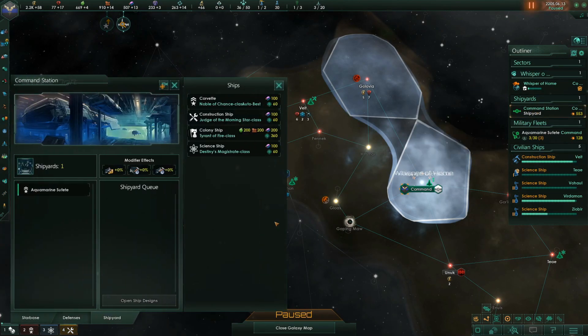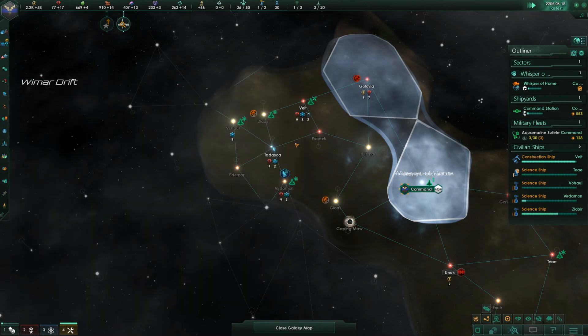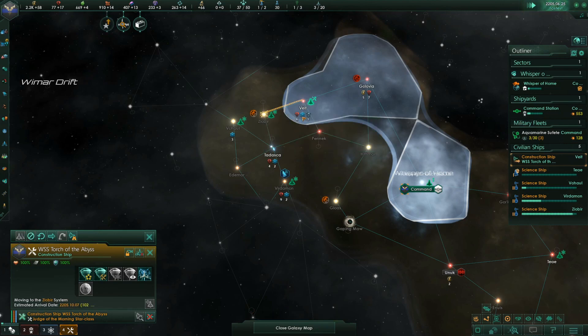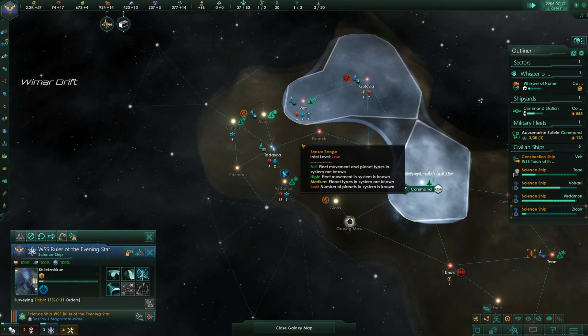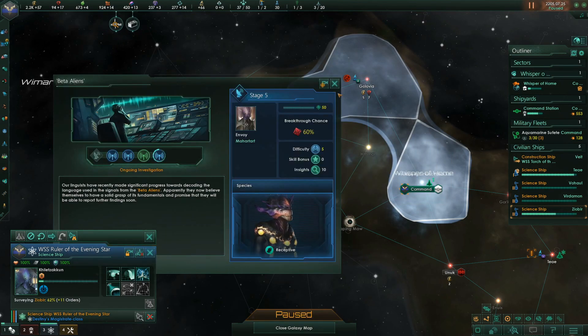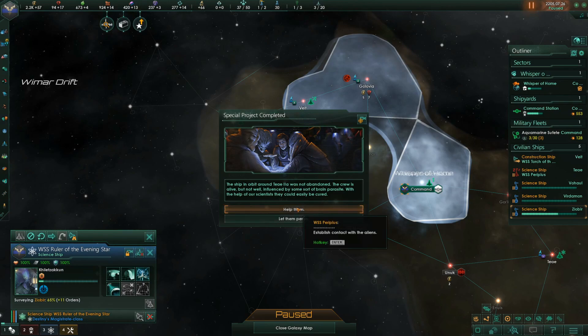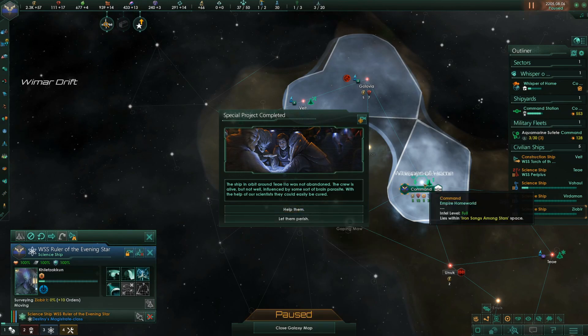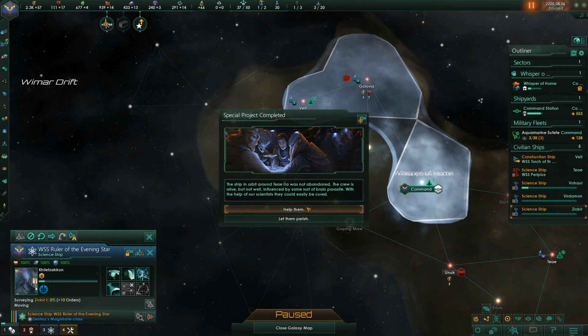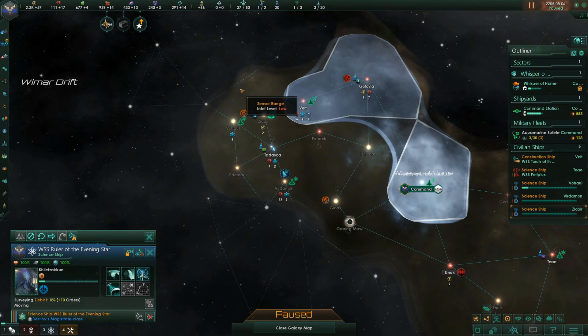Our lookouts have detected an anomaly. How are we doing on alloys? Give me another construction ship. The ship in orbit around TT2A was not abandoned — the crew is alive but influenced by a brain parasite. With our scientists' help they could be easily cured. We are being contacted by aliens.